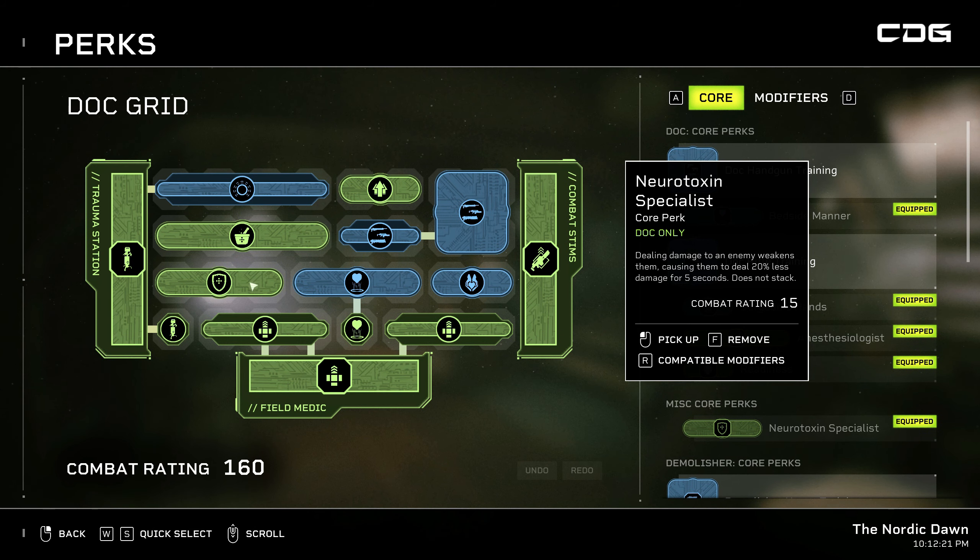The last perk I want to highlight in my Doc grid is the Neurotoxin Specialist. Dealing damage to an enemy weakens them, causing them to deal 20% less damage for five seconds. This is really handy in close-quarters situations where you're getting swarmed by cannon fodder aliens — if you've hit them but need to reload and they're about to hit you, they'll deal 20% less damage. On harder difficulties even the smaller cannon fodder aliens that pour out of holes in the ceiling and walls do severe damage, so this is a really useful perk.